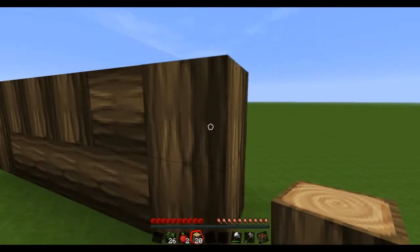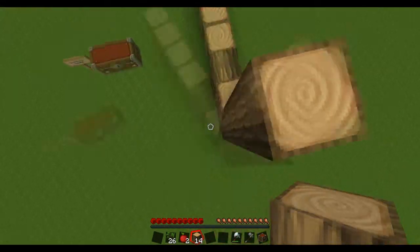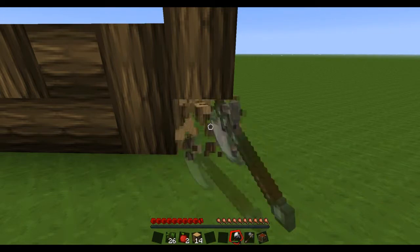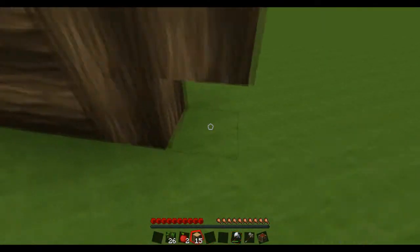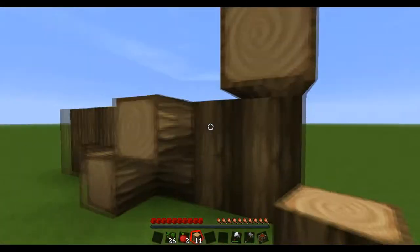With the timber mod — let's say you build a structure out of logs. One thing the timber mod won't do is tear down your whole building if you happen to build out of logs. So you're safe on that front.